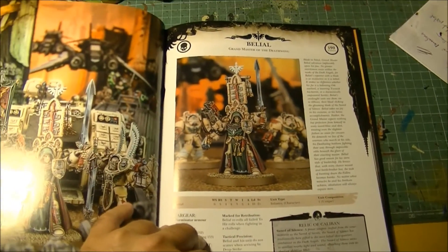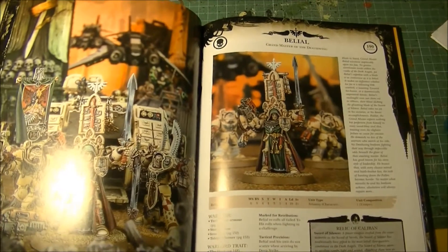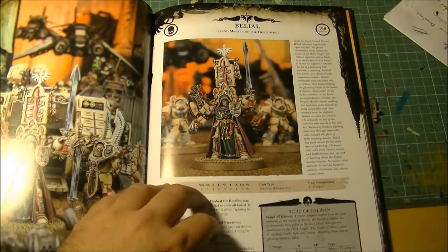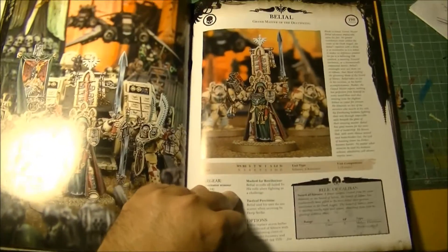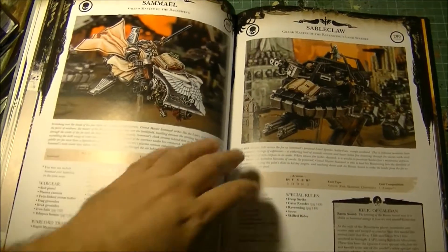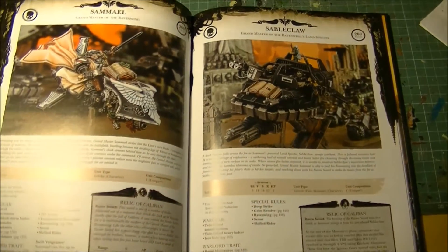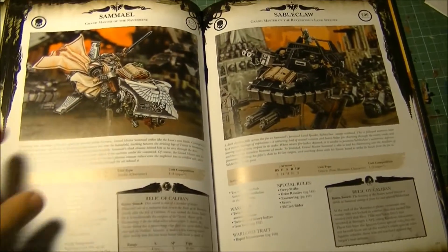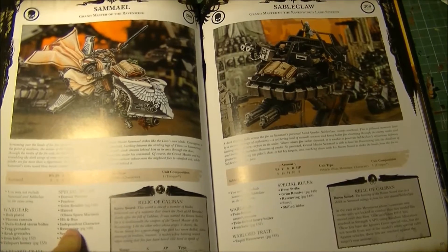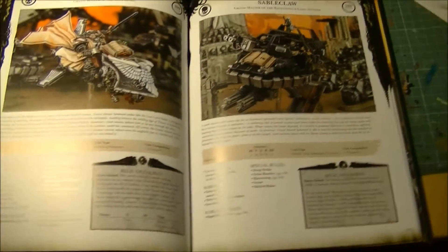Belial remains the same — it's a nice character with two options: Thunder Hammer and Storm Shield, or sword and pistol. I still prefer the close combat option. It's no longer mandatory to include him to have the Deathwing, so I think we are going to see this guy less. We have Sammael, and he still has two options — you can take him on the Jetbike or on the Sableclaw Land Speeder. Sammael on the Jetbike looks stronger. He is the only character with the Ravenwing special rule, and I think this is one of the mistakes in this codex. So far I haven't seen any FAQ — please correct me if I'm wrong. If you want to take the Ravenwing detachment, only Sammael and the Sableclaw have that rule, and you can take one or the other but not both since it's the same character.